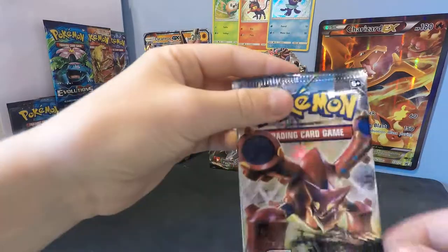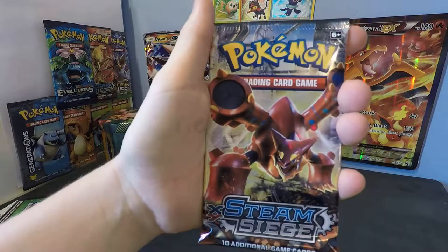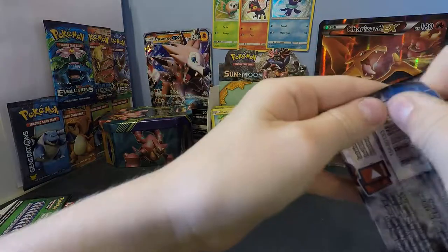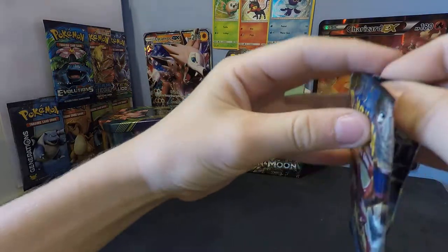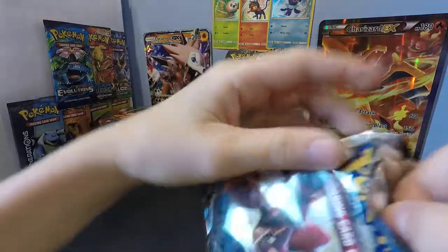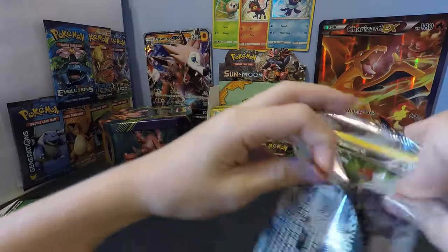Hopefully we get like an EX — maybe just a holo. So let's have some pack magic. I see a white code card. That's nice, white code.